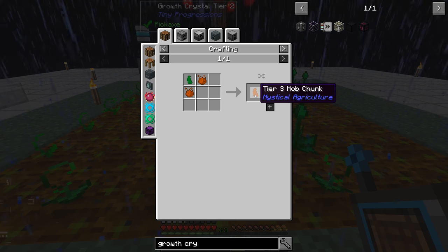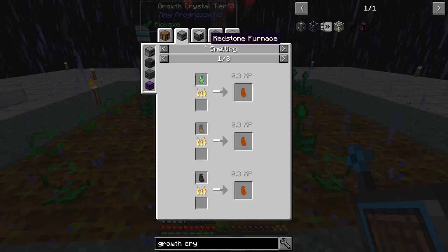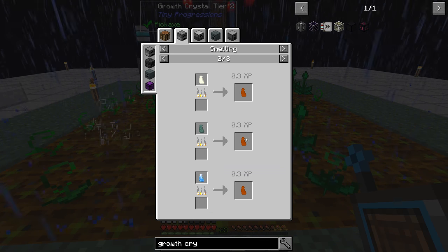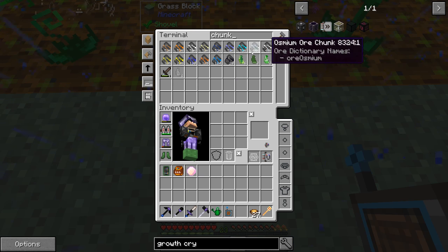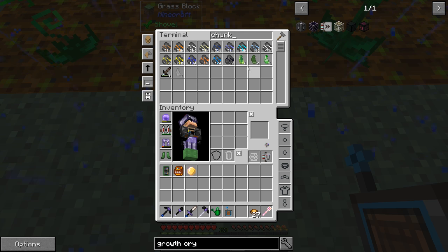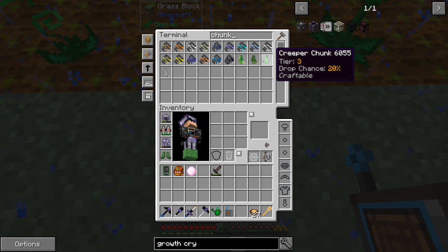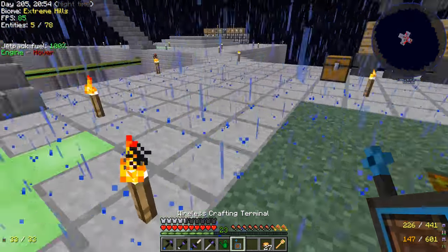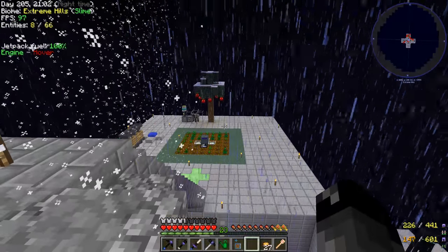We need to figure out where the tier 3 mob chunk comes from. Tier 3 mobs include creepers, rabbits, spiders, blitz, blizz, guardians, skeletons, and basals. Looking in our inventory, we already have two creeper chunks — we're halfway there. We also have a skeleton chunk. We should take the dagger, go poke some more mobs, and try to get another chunk. Then we should look at making the guardian seeds because that'll make things much easier. I'll sleep away this rain and we'll go see if we can get another chunk.